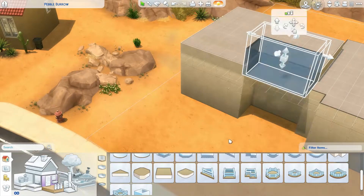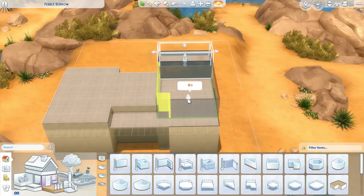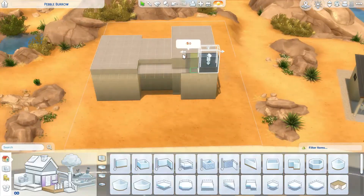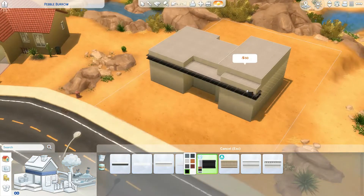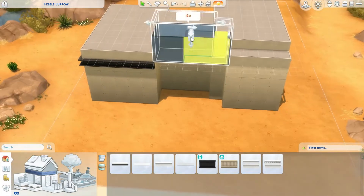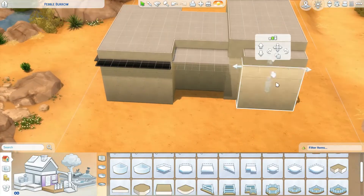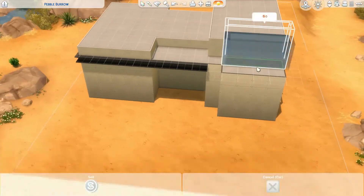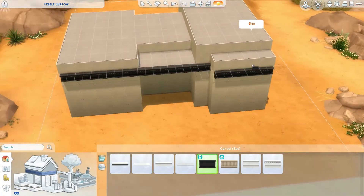This was a really fun and also slightly challenging build for me to do because usually when I build these funky modern homes, I usually don't limit my packs. I let myself kind of go wild and use whatever I want. And for this build, I decided to challenge myself a little bit and just use the base game and the Desert Luxe kit, both so that I could force myself to use the kit as much as possible and also because I wanted it to be downloadable for everybody, regardless of if they had other packs.